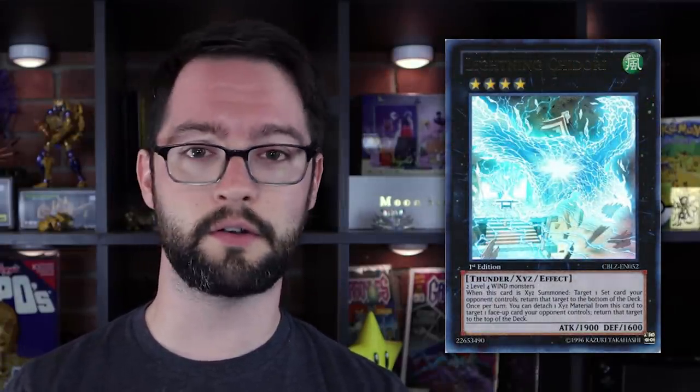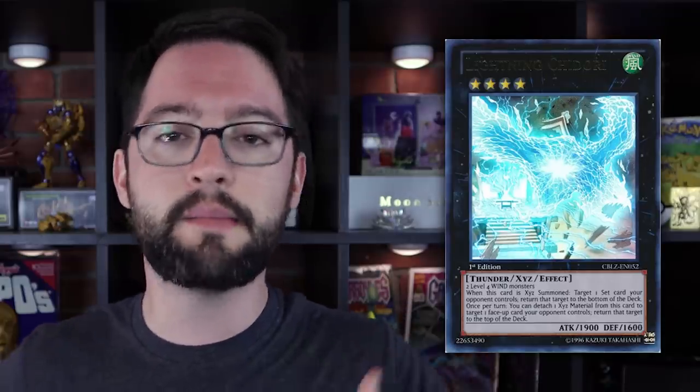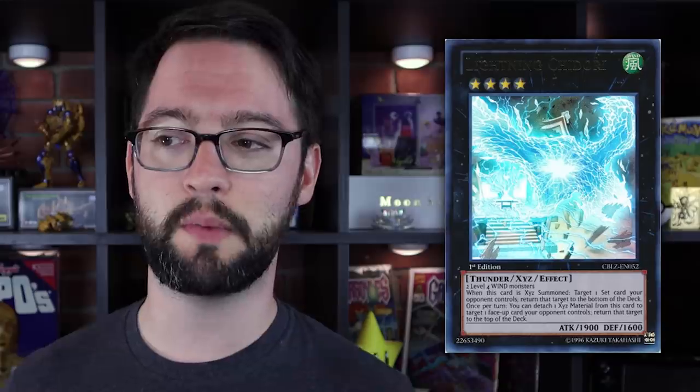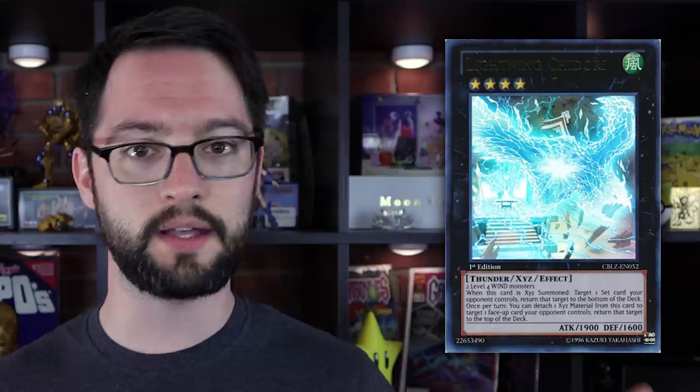Number 9 is Lightning Chidori. Lightning Chidori is a Rank 4 Wind Thunder monster with 1900 ATK and 1600 DEF, made of two Level 4 Wind monsters — not generic. However, this is a time in Yu-Gi-Oh when good, generic, easy spot removal in the extra deck was still at a premium. The Rank 4 toolbox being the most diverse and easily accessible meant they had to be careful with Rank 4 monsters, so they landlocked this one to Wind decks, meaning if you play a Rank 4 Wind deck like Harpies, you're rewarded with a slightly unique extra deck option.